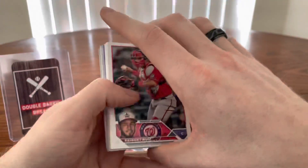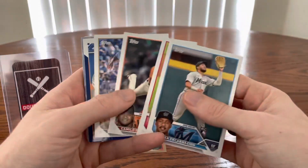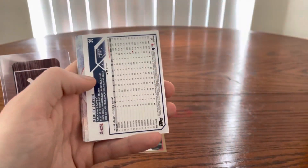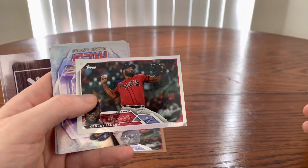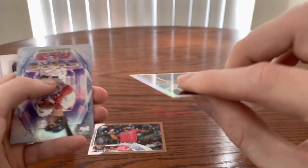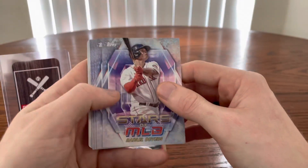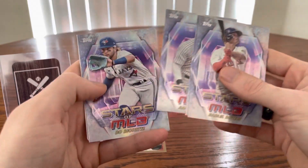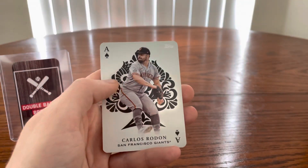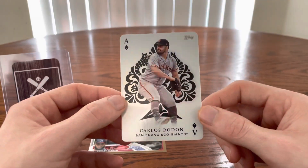Coming down to the end here, to the good stuff hopefully. Looks like we have a retail blue — it's going to be a Carlos Carrasco. So that is our retail blue. We also have a Kenley Jansen silver foil, so we got two Kenley Jansens. Unfortunately it's extremely damaged — that's a bummer when you get one of those in a pack — quality control. We got Rafael Devers and Garrett Cole on the Stars of MLB, Bo Bichette, Don Mattingly on the 88, and the ace card is going to be Carlos Rodon. I'm trying to collect this set and I don't have him yet.